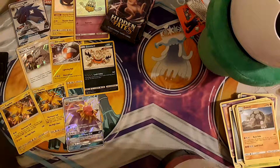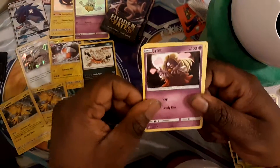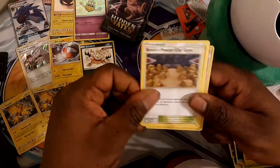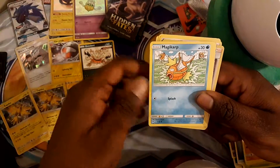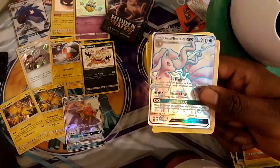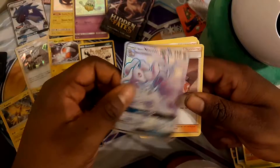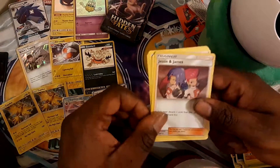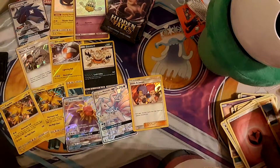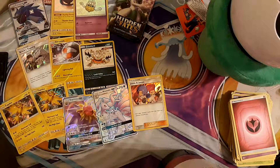We got two duplicate holos. We got one ultra rare — last time we got a Jesse and James Full Art. We have Jinx, Misty's Undertale, Brock's Pewter City Gym, Staryu, Voltorb. We get the Full Art GX — it's an Alolan Ninetales Shiny! It's all purple. And the rare of the pack is the Jesse and James Holo — speak of the devil! Look at this pile, it's overflowing. We got the Full Art, and now we got the Holo Jesse and James.